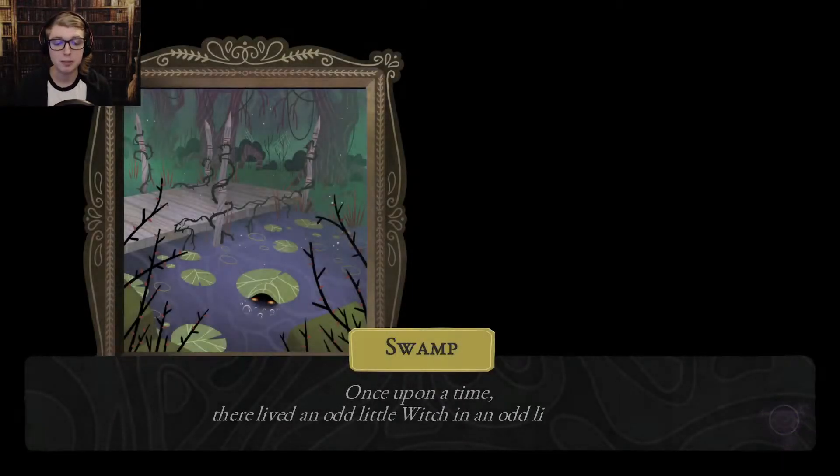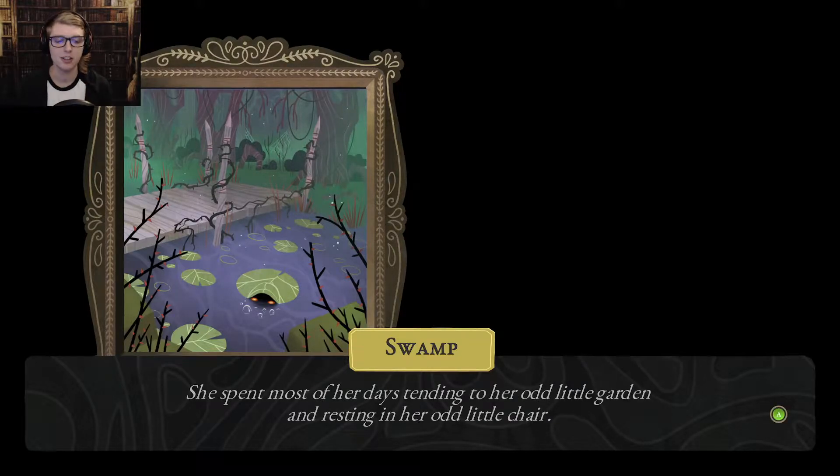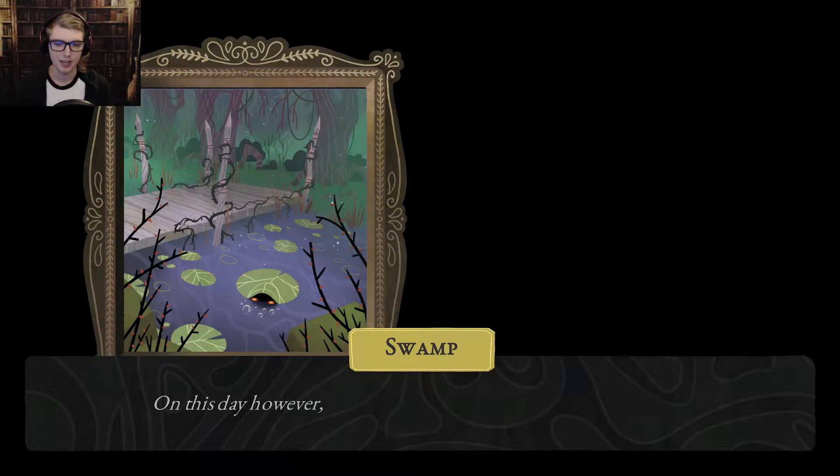Swamp. Once upon a time, there lived an odd little witch in an odd little house. I love the art already. She spent most of her days tending to her odd little garden and resting in her odd little chair. On this day, however, her sleep is interrupted by an odd little noise.